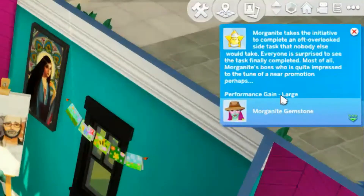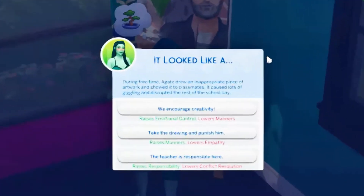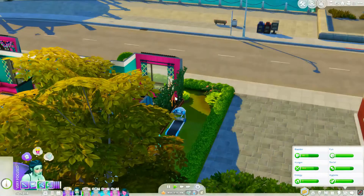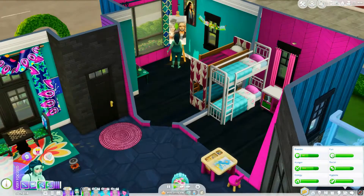Morganite just got a large performance gain from an opportunity pop-up. Oh no — Agate drew an inappropriate piece of artwork and showed it to classmates, causing lots of giggling and disrupting the rest of the school day. Let's take the drawing and punish him. I feel like she would have encouraged creativity, but I didn't want it to affect his responsibility.